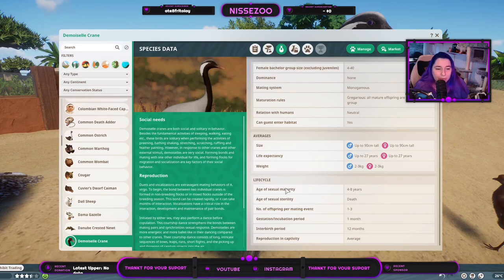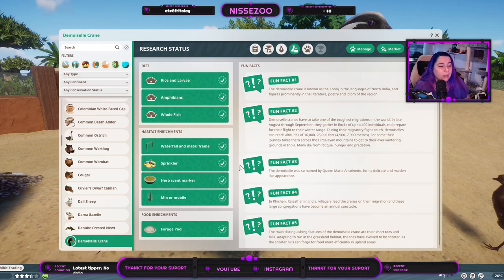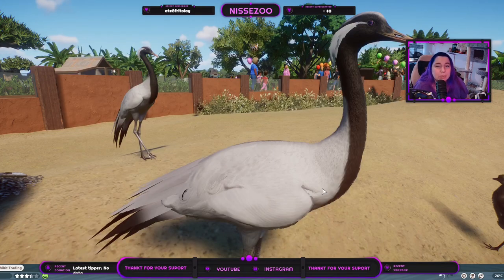They reach sexual maturity at age four, or between four and eight years — that's interesting. They can reproduce until they die, get between one and three offspring per year, and gestation is a single month. They should be about average to get to reproduce in captivity. Standard enrichment items: waterfall, misting frame, sprinkler, herbs, marker, mirror, mobile, and forage pool — no interspecies enrichment.